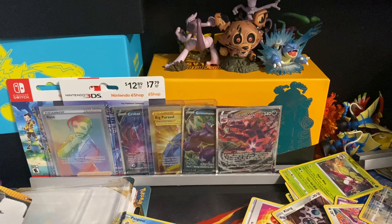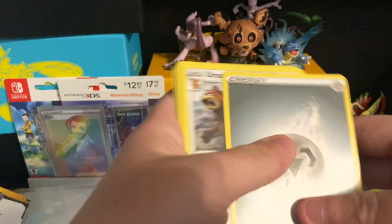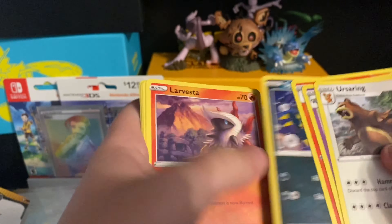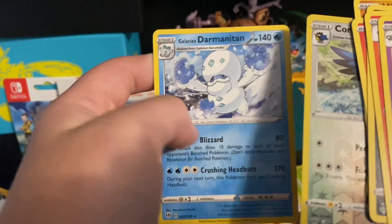Final pack of part one — another Charizard pack. Code card to the side. Steel type energy, Ursaring, Polteageist, Combusken, Spinarak, Larvesta, Hippopotas, Gollet, Skiddy, first holo of Cursola, and the final card will be a Galarian Darumitan.